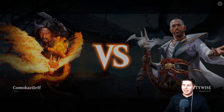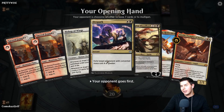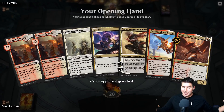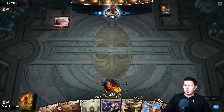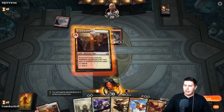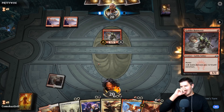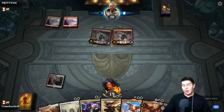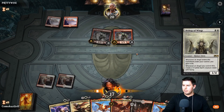Up against PrettyWise — can't even spell 'pretty' right. We have Bishop of Wings into a Feather, so that's really good. We don't have black mana but our white and red mana looks really solid — amazing curve if we can keep things alive. We'll keep this and just hope for a couple lands off the top. Mountain. I have to get out Bishop of Wings first — they'll probably have Slaying Fire. Bishop of Wings is also a really good blocker against cavalcade-type decks.